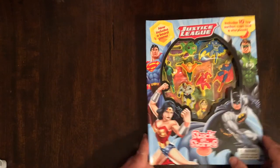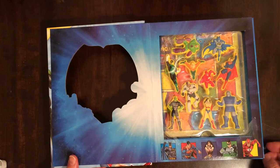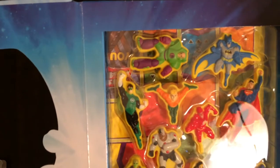It comes with all these little miniature rubber toys and superheroes. You have Lex Luthor, Batman, Green Lantern, Aquaman, Flash, Superman, Cyborg, Brainiac, Wonder Woman, and Darkseid.